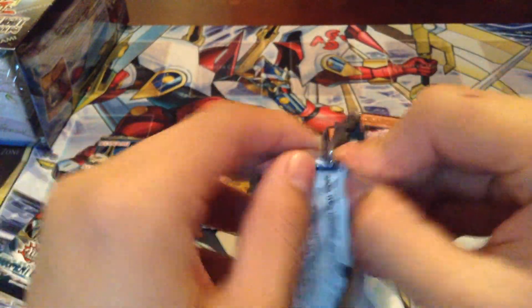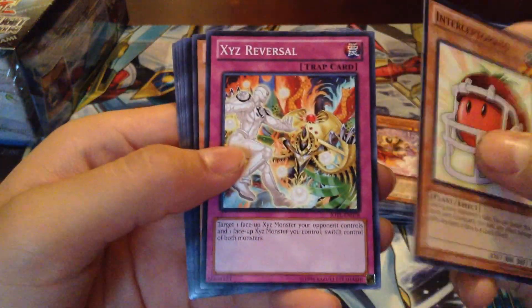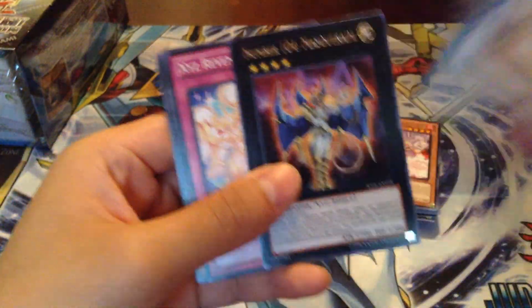I hope I can maybe pull one more Coach Soldier Wolfgark. One is good enough, but maybe I can pull two. Intercept, Tomato, Exe Reversals, Worst Child Limit Dragon, Ice Prentice, Zeratu, Number 104 Masquerade, and Exe Revenge Shuffle.